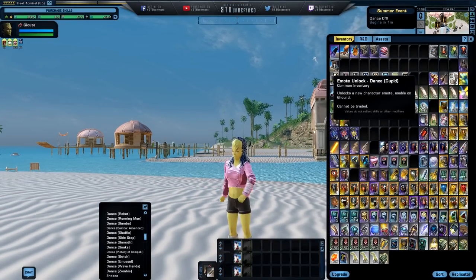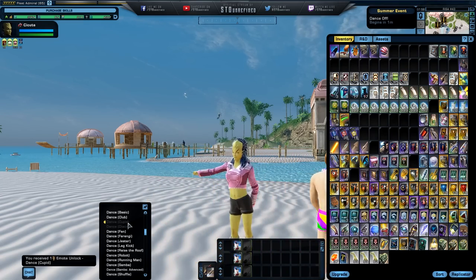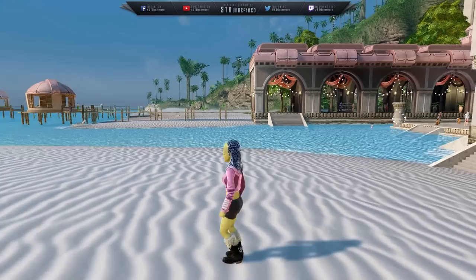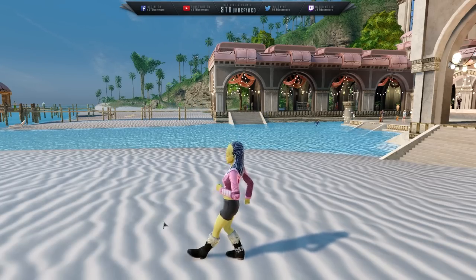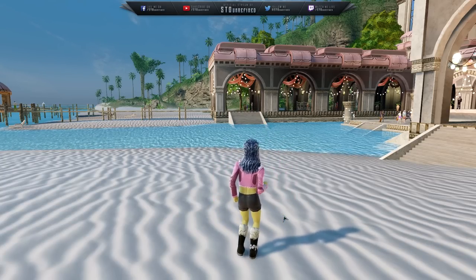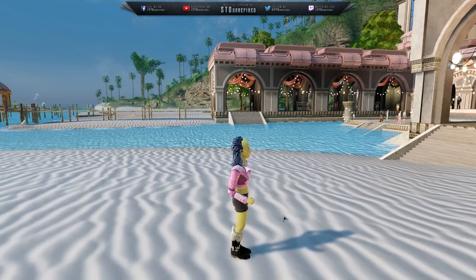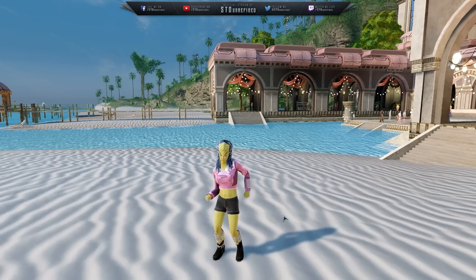Oh, my character is really happy right now! And the last emote we got is 'Cupid Dance.' It's stepping to the left, tapping to the right — oh nice, look at that, she's turning around! We definitely need some music right here. I'm not moving the camera — the character is moving on her own, like an animated thing. She basically did a 360. Oh that's so cool! She's sliding over — okay that's enough, that's fine.